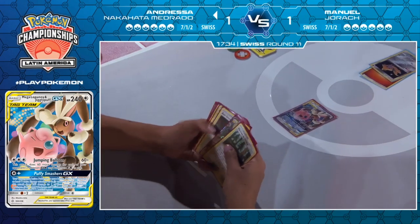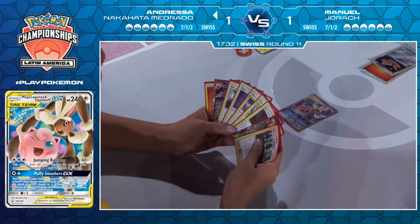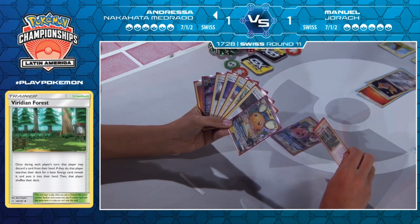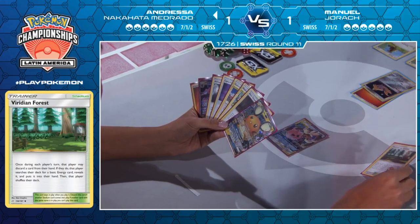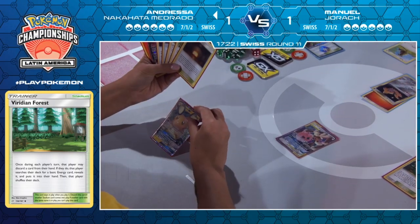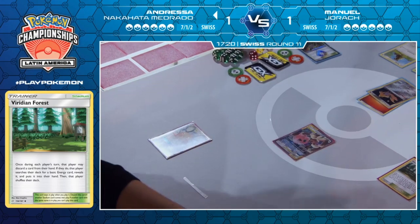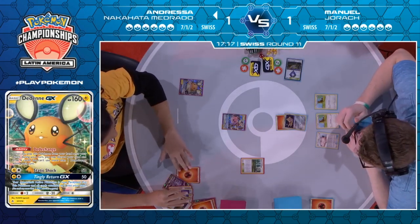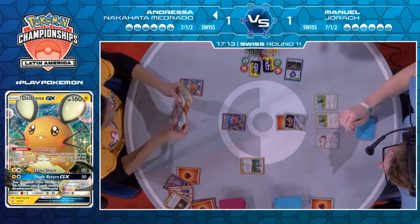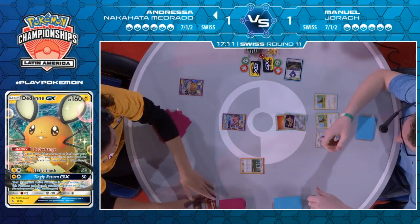She's looking to counter-stadium and go. Viridian Forest comes down again, opting to play that instead of the Giant Half, just to make sure Manuel doesn't get the extra Giant Half value to make Welder easier. Dedenne change straight away — credit to her sticking to her game plan. This has been working for her so far; Game 2 was very successful. She does find a Pokégear. No fire energy though — no energy at all.